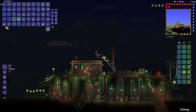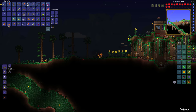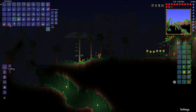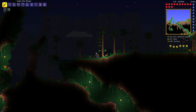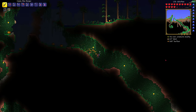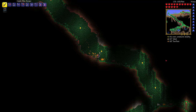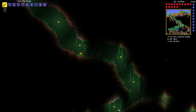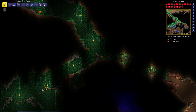Dirt only spreads the corruption, crimson, or Hallow if it's got grass on it. Below sea level — zero feet — the dirt does not grow grass anymore, so below a certain level dirt actually acts as a barrier. Other materials like clay and snow also will not be converted, so they act as barriers as well.